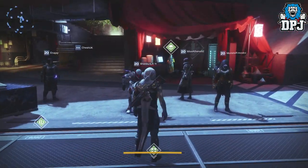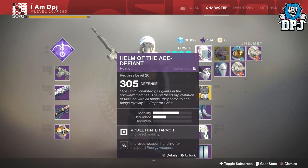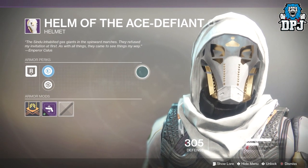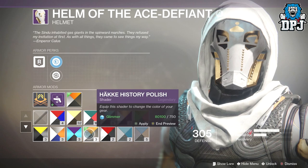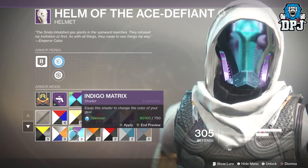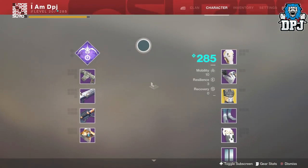Let's get into the actual loot I obtained on my hunter. I got the helmet - the Helm of the Ace Defiant - and it dropped at 305 with a mod on it already, and it just looks amazing. Looking at some of the shaders on it, it looks so good. It reminds me of General Grievous from Star Wars - there's definitely a Star Wars fan at Bungie Studios.